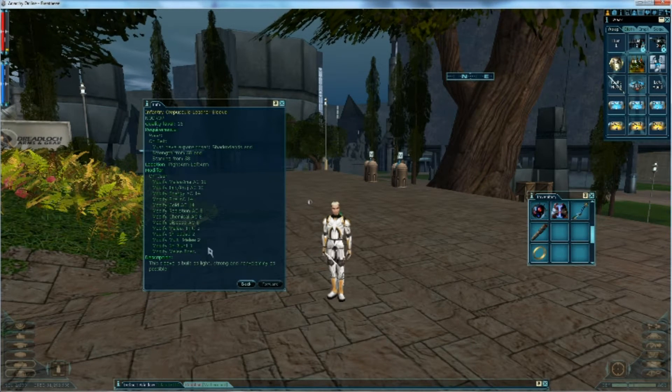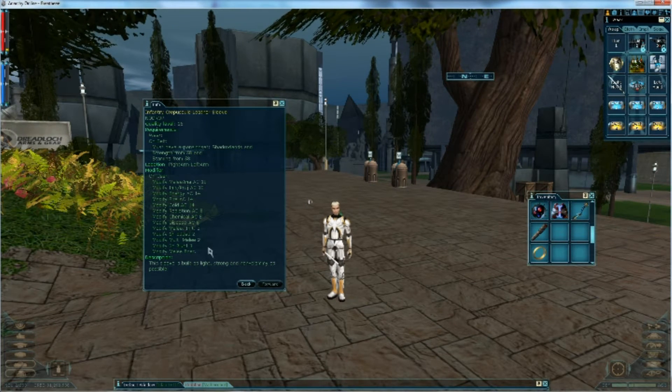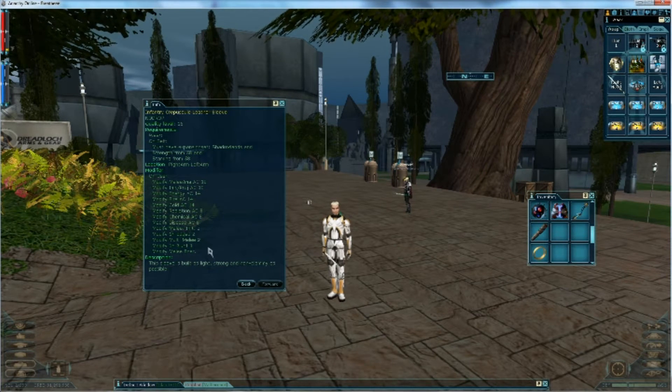The crepuscule armor has pretty good ACs and really nice mods — it's like mini AI armor. It came out when the Shadowlands expansion launched. I love using it at low levels because you can farm the components off hyathlens while you're killing them in the Shadowlands, which is a big benefit.